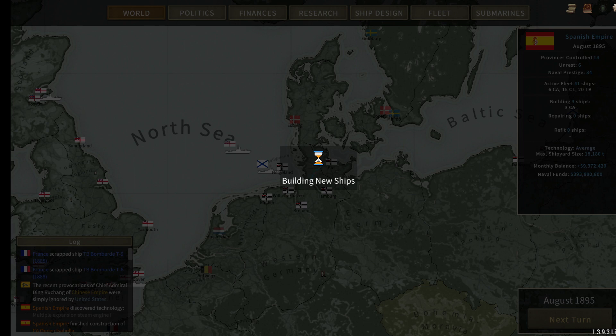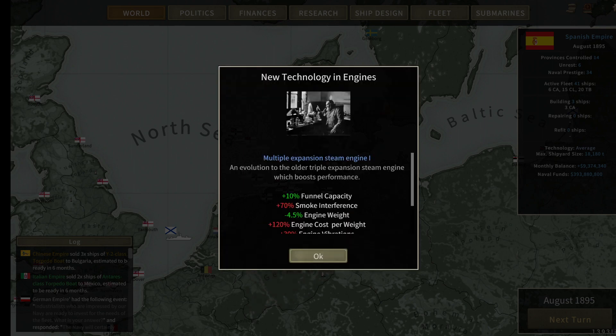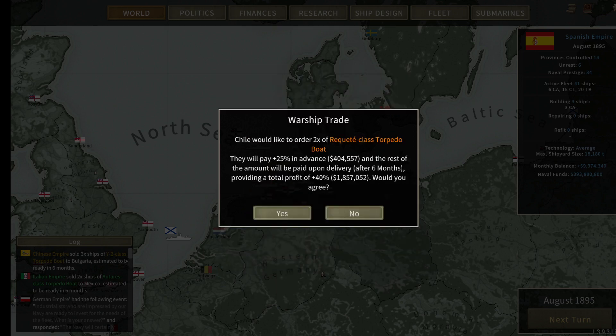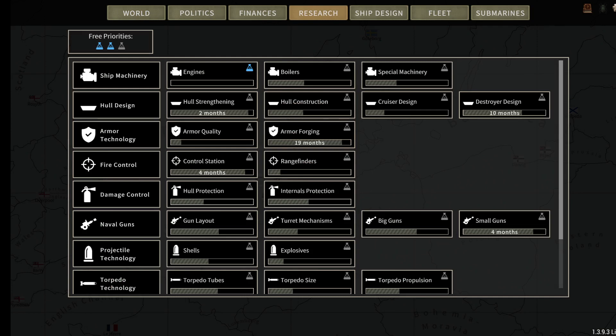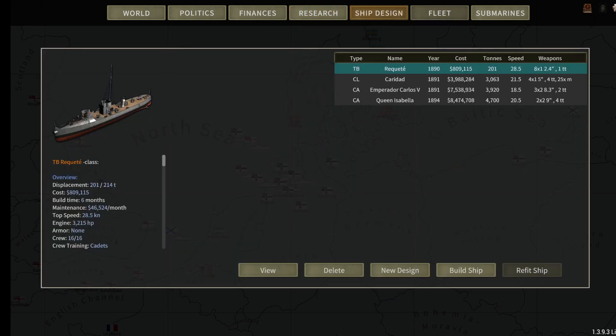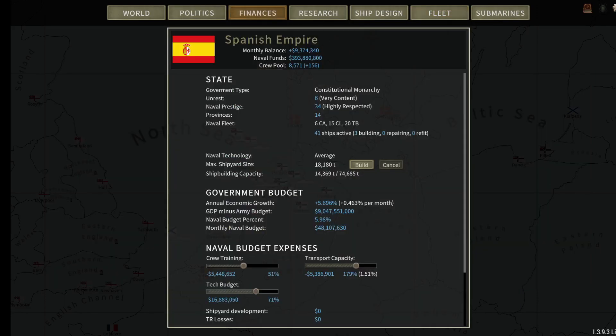I'm going to try again to improve relations with the United States. Two months on the engine — that's what I was waiting on. We'll design the semi-armored cruiser. The United States doesn't care. The Russian Empire provokes us. Germany, come on — we need you. We have oil discovered in the Spanish Philippines. Multiple expansion steam engine unlocked — awesome. Chile wants more torpedo boats, we say no. France provokes me. Germany does not improve relations further.